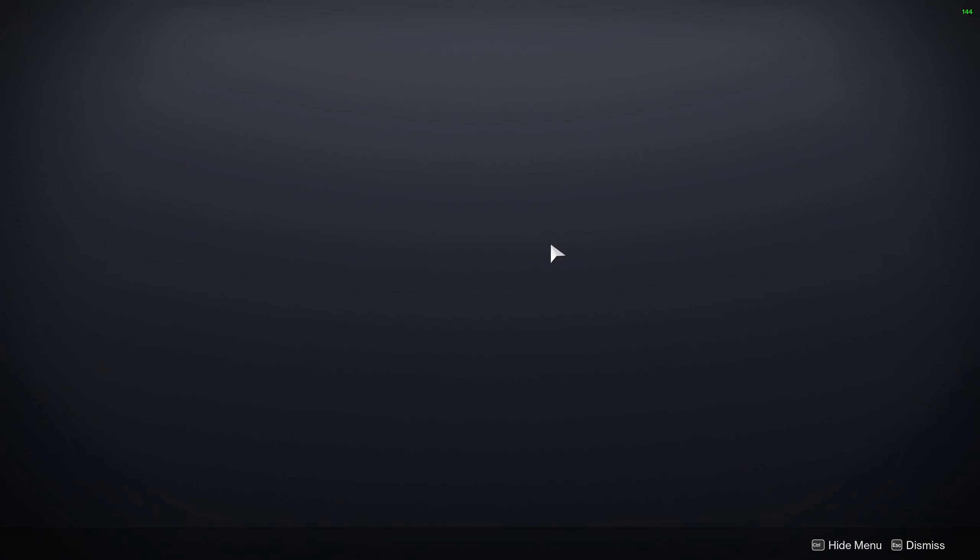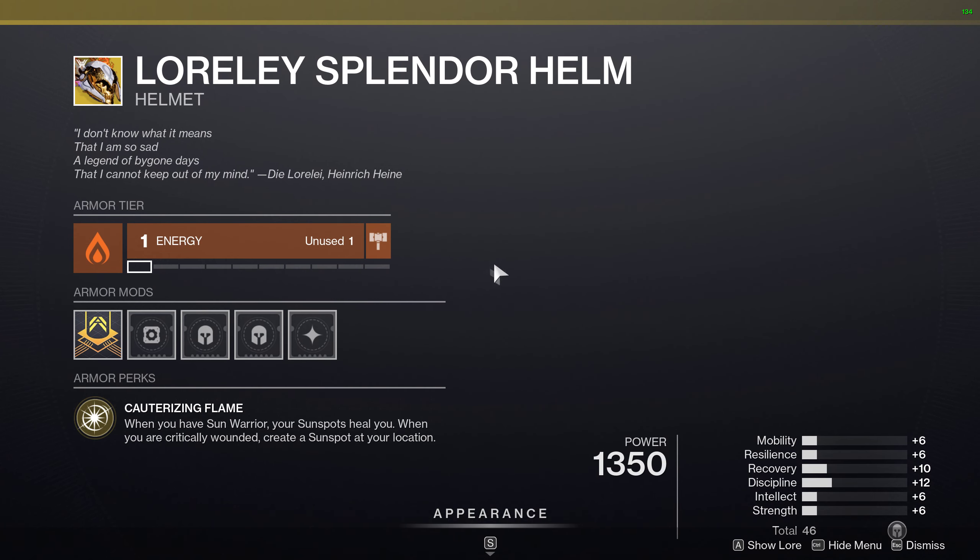If we look at the exotics for the characters, there's new exotics. One of them for the Titan is this helmet here, and then the other one is the chest piece. It's this guy here.